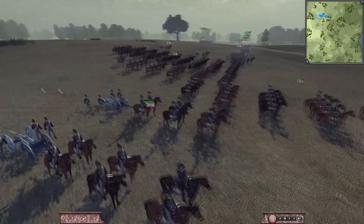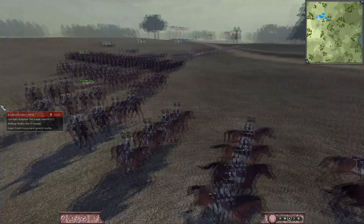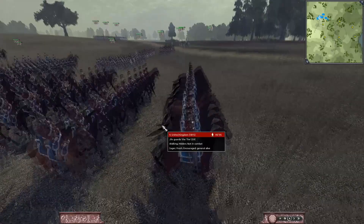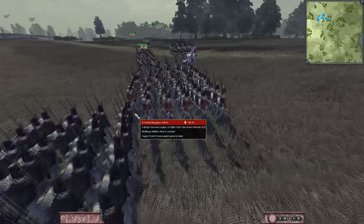Let's go ahead and look at what I brought. I brought a 9lb and two units of light dragoons, 9lb horse artillery, the Lifeguard of the 10s which are going to be my heavy cav, another 9lb foot artillery. We got the King's German Legion first foot, the green rascals — these guys are deadly. Next to them we have the 40th foot, the Exilers.